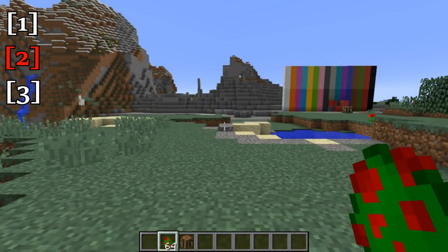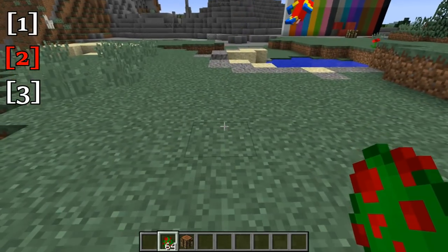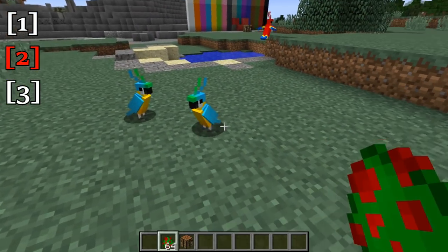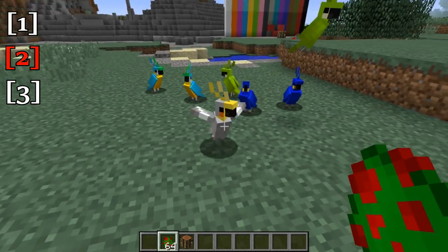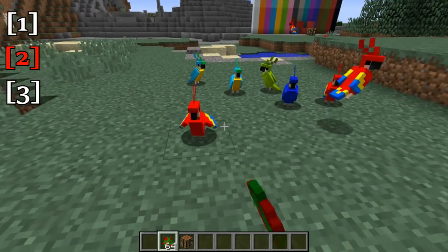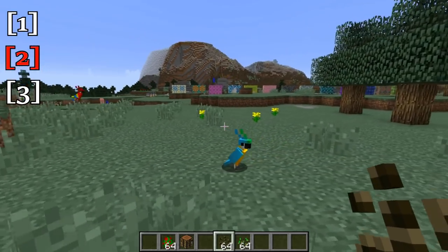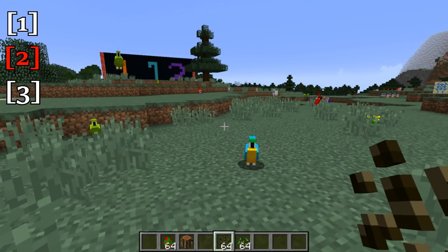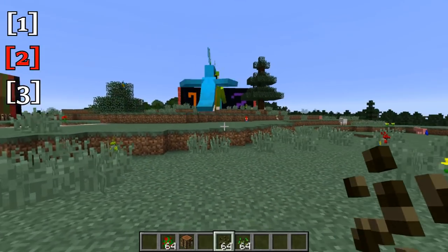Now let's move on to the new mobs. One of the new mobs this update is the parrot. There are a couple of different varieties — blue, gray, green, and red. Parrots imitate mob sounds nearby, so they're very useful in alerting you to creepers in caves or something like that.